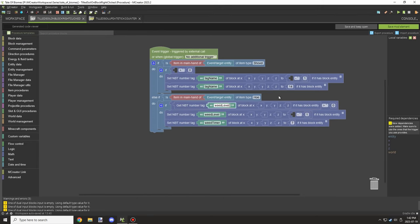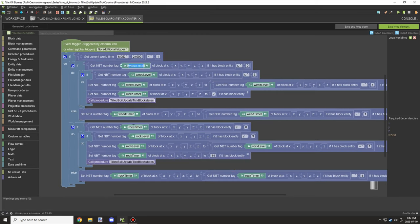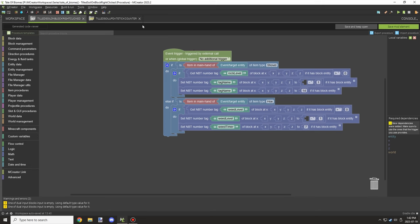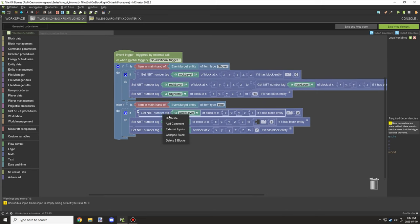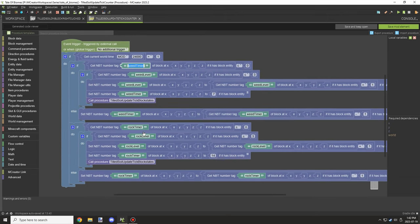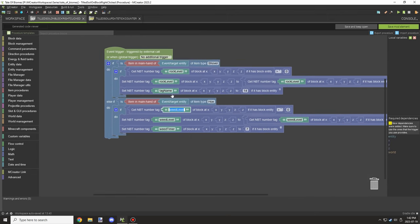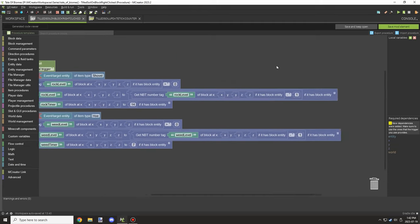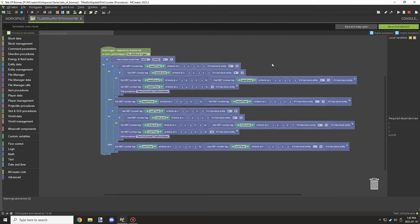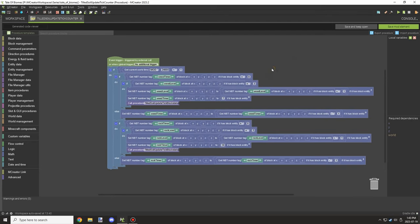So the script is detecting the level for the weeds and for the rocks. It's detecting a specific tool and then decreasing the level by one, and it only does that if the level is above zero. Very basic script.